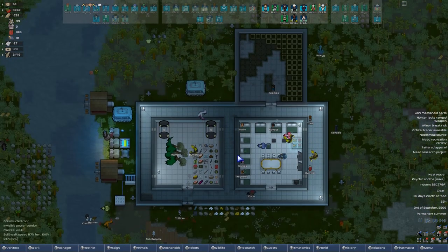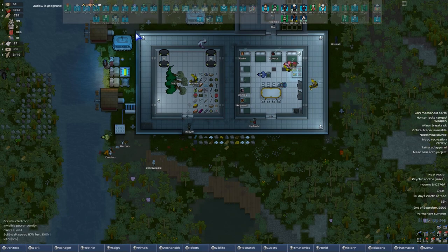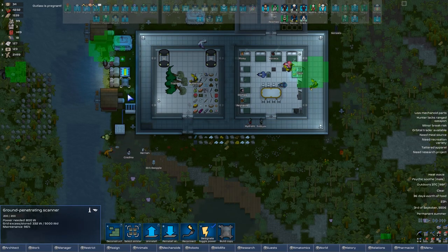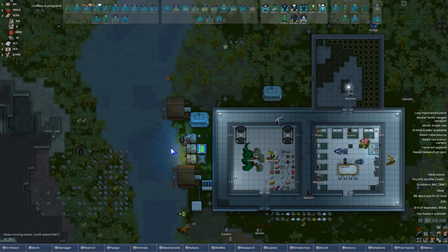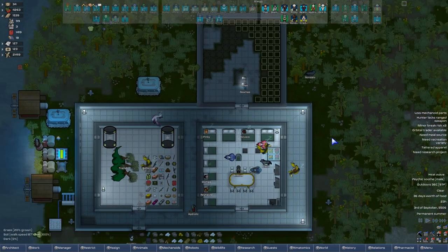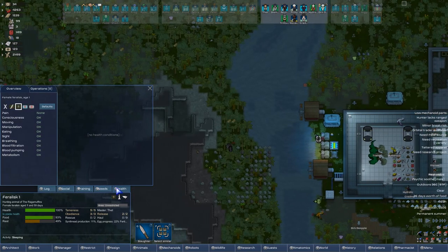Someone did point out I could do solar roofing in here — that's probably a good idea. I don't need to solar roof the whole area, probably just these tiles right here, and that'll be more than enough to power having a bunch of solar roofs on this side. Hello, Feralisk one — how you doing? Maybe someday you can get us more Feralisk.